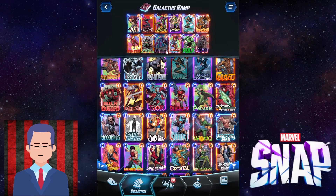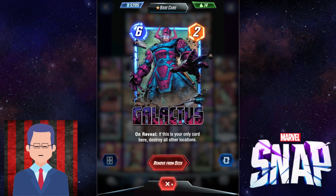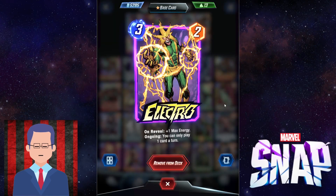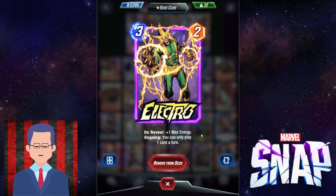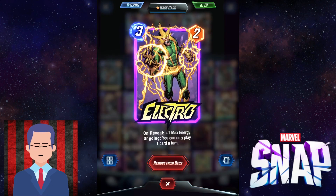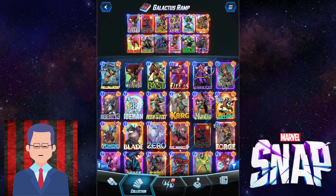Now let's begin. Obviously Galactus is our main card, but we have some other means of cheating it out early. The earlier you play Galactus, the better. First is obvious — Electro. On reveal, plus one max energy, but the thing is you can only play one card a turn. So what you want to do is Electro on three and then Galactus on turn five.